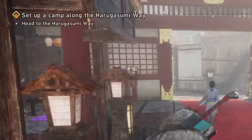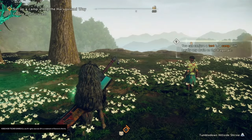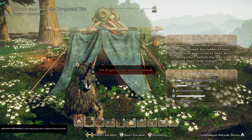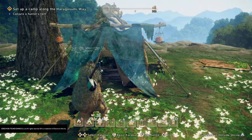Hey guys, if you're playing Wild Hearts and you get to this mission where you have to set up camp along Harugasumi Way, and when you get to the target location you can't set up camp — like it won't let you put down a tent — here's what you got to do: locate all the remaining dragon pits on the map, touch them, and then you'll be able to make a tent back at the campsite.